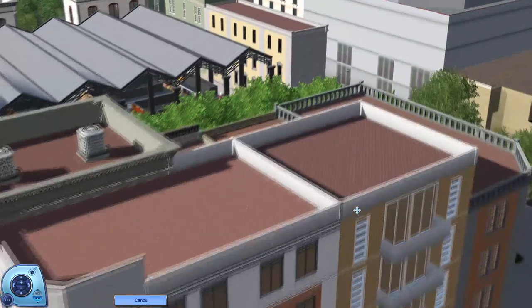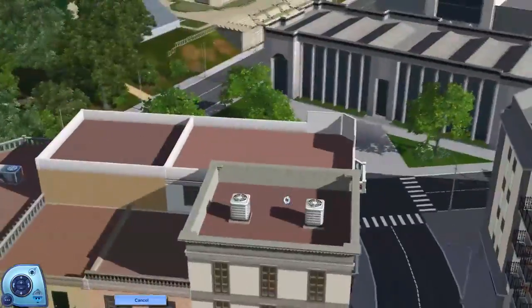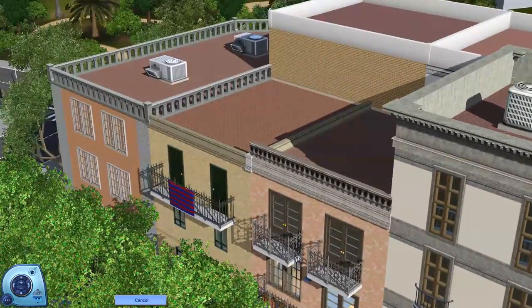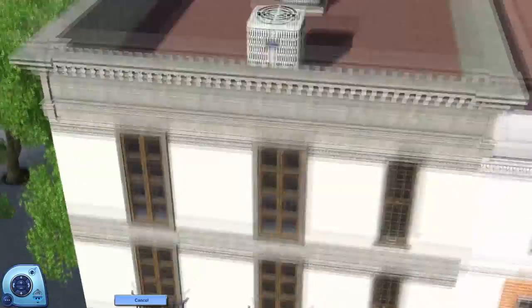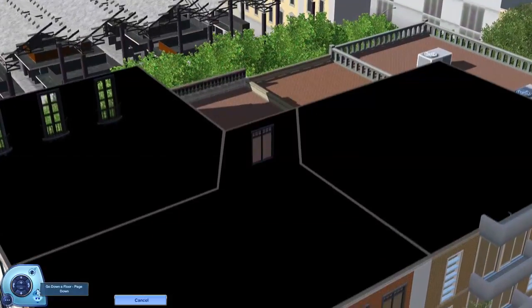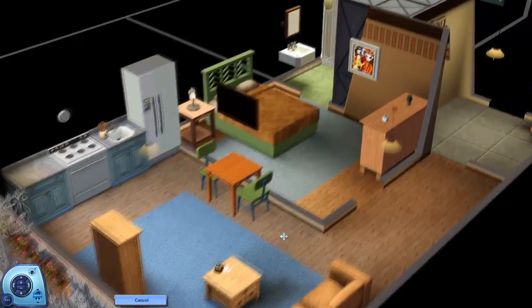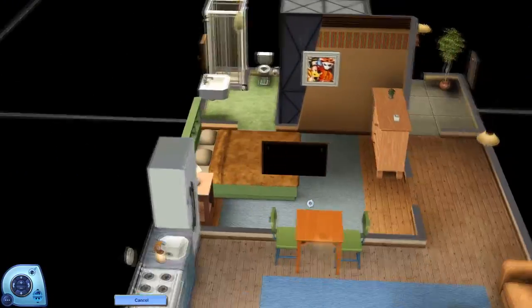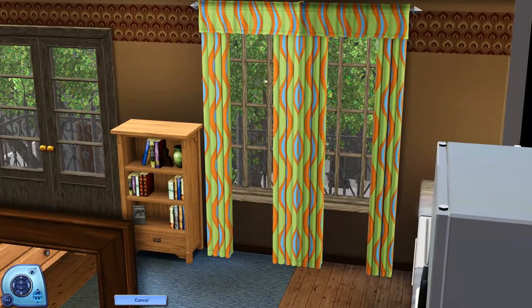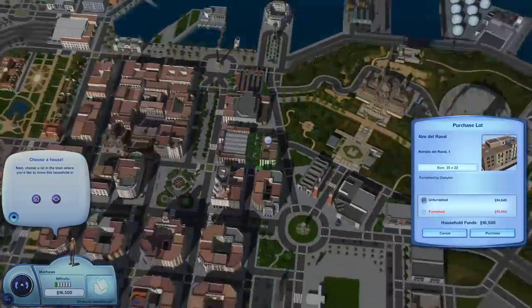We're back after a noise interruption, and this is the first little apartment we can move into. Look at the outside — oh my god, this is so cute! It has pretty much everything you need. I love this — it's very retro and I'm here for it so much. This is the first one we can move into.